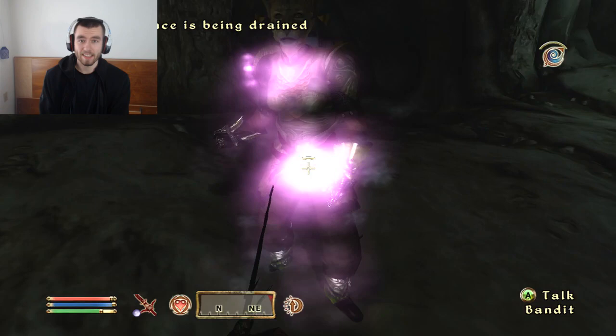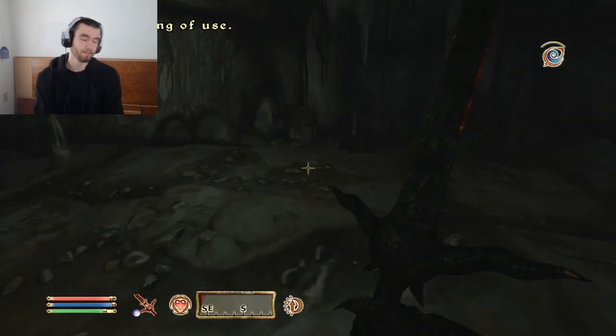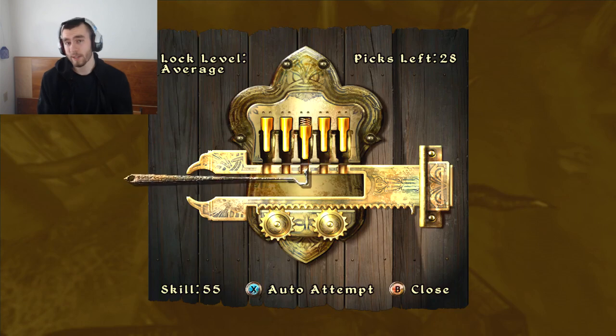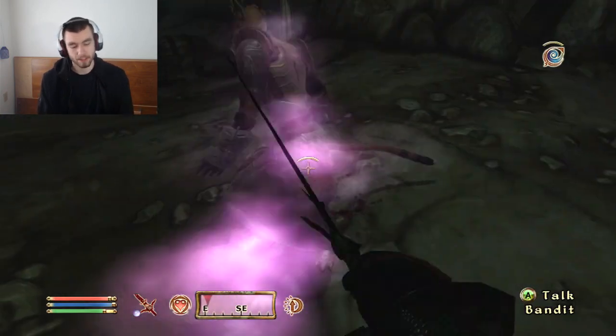It's a character that uses both a hammer and a dagger at the same time. The race to me, I would assume a Red Guard — it kind of feels like the right race to use. I'm going to use the Warrior Sign because, well, you're freaking stabbing people and hammering them. And then you're going to have Combat Focus because you're a combat class.